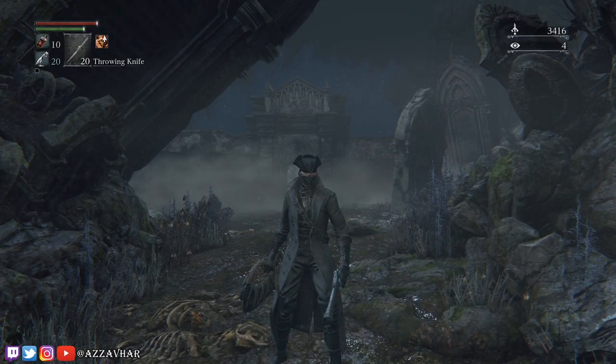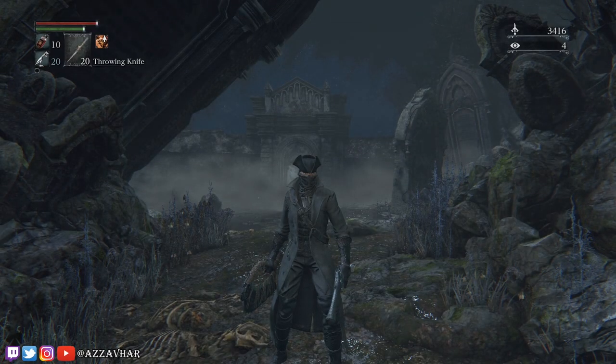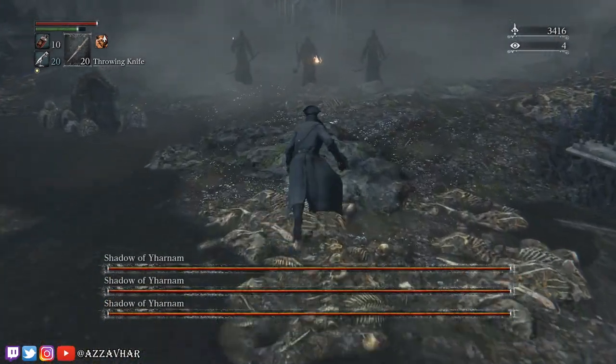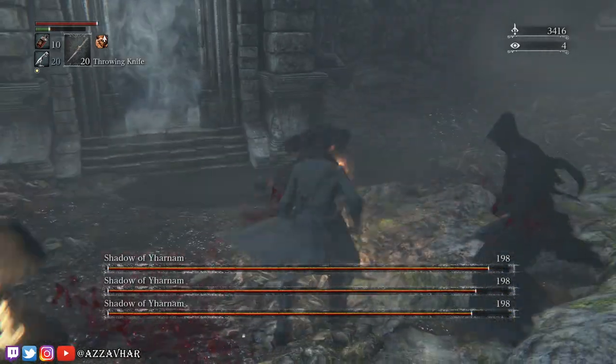In this video we're going to take a look at how to easily defeat the Shadows of Yharnam. There are three Shadows of Yharnam: one with a katana, one with a katana and a candle, and one with a cudgel and fire.